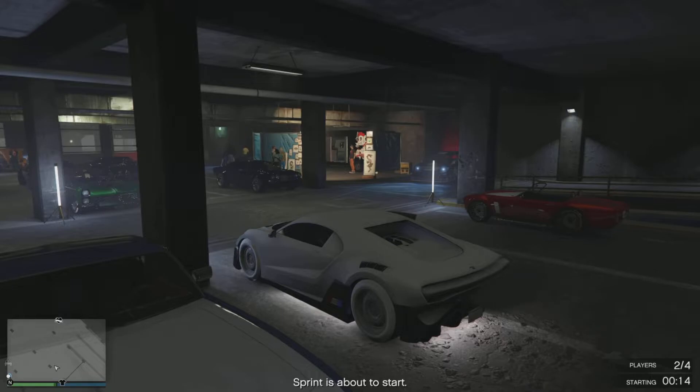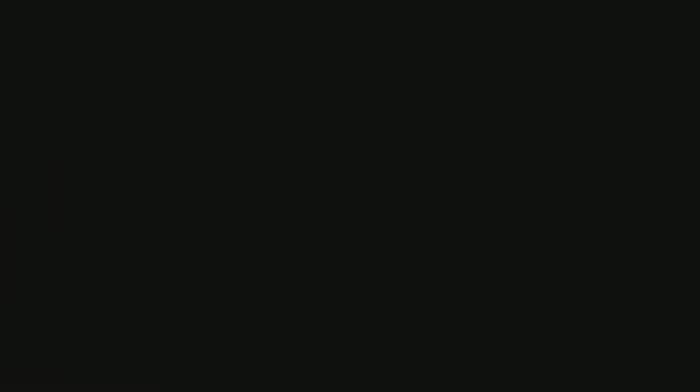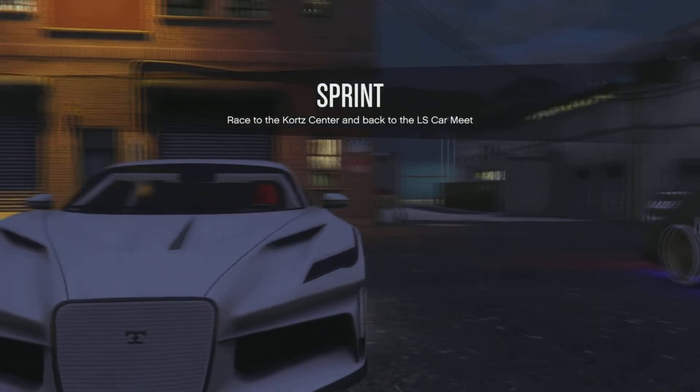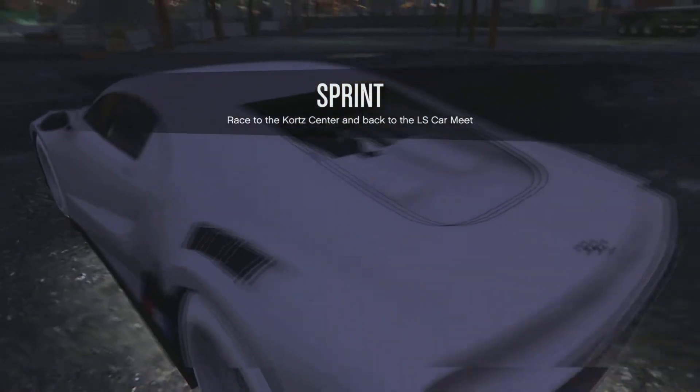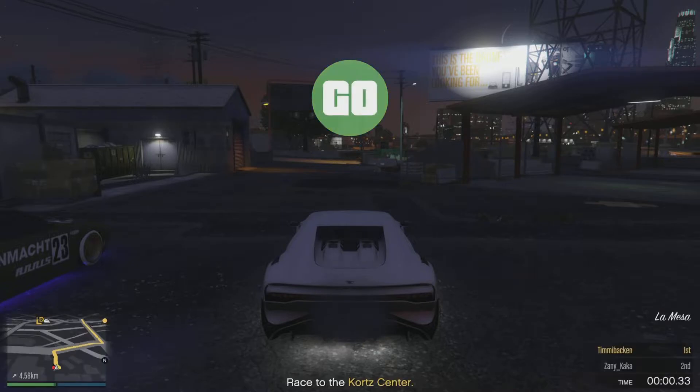The first thing you're going to need to do is go into LS Car Meet. You're going to need a membership and also start a sprint. Then your friend is going to join you. When you've done that, you're going to load into the sprint race, and when you spawn you're going to kill yourself through the interaction menu.